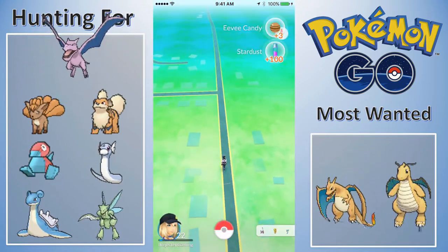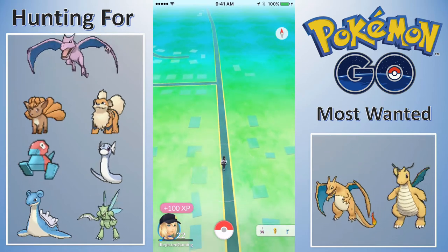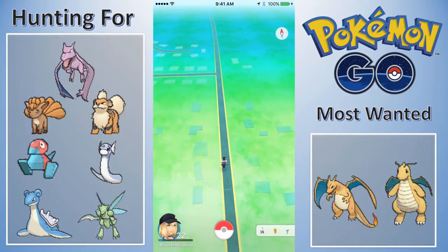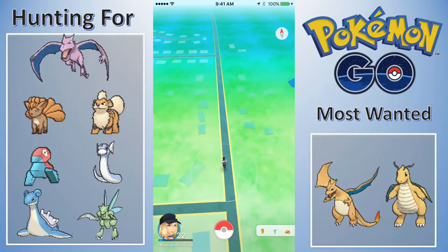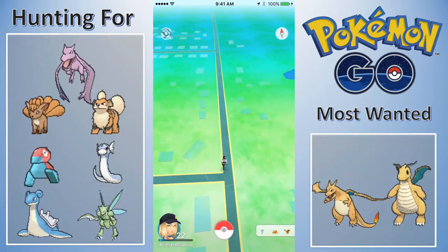I need to start saving up my eevee candies because when espeon and umbreon come out I want to have the candies to evolve into them. Okay, here's the final church - let's spin this real quick.